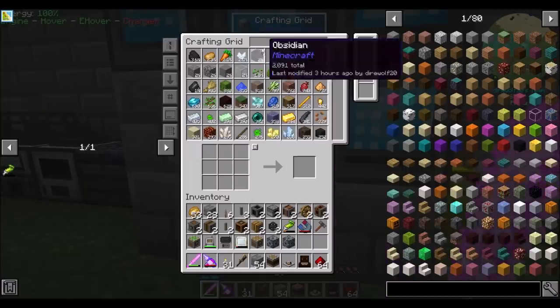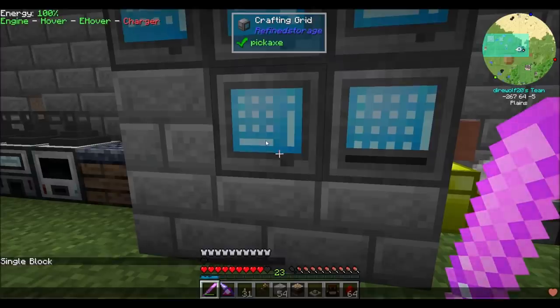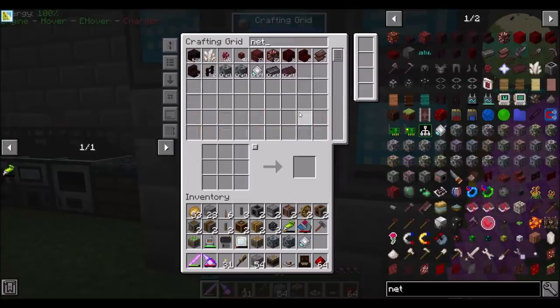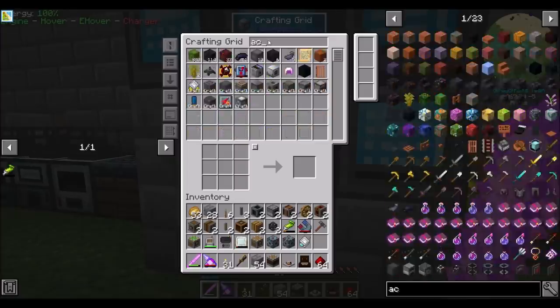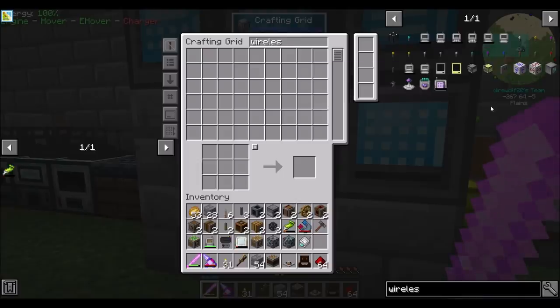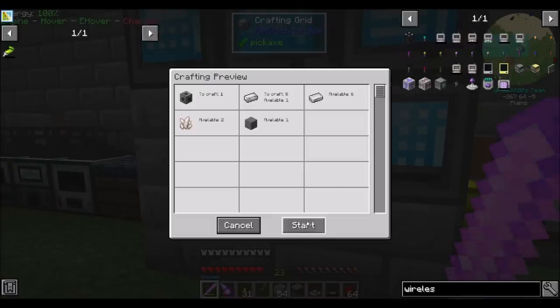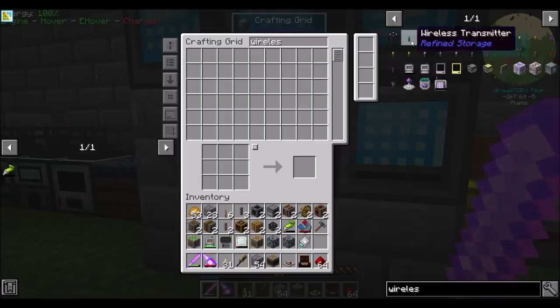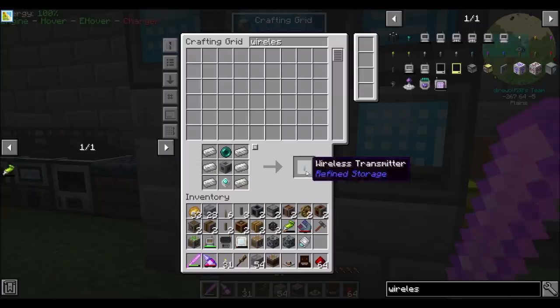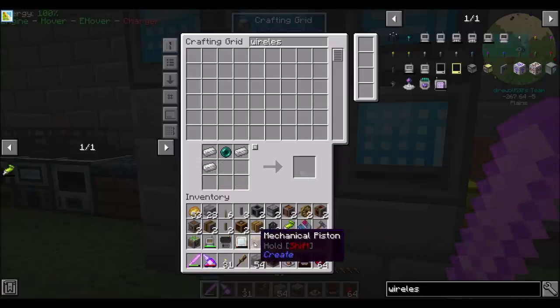Hello everyone, this is Direwolf20 and welcome to episode 53 of Direwolf20's let's play series. I'm getting some networky stuff and maybe even a wireless doohickey, because I'm about to move everything we did last episode into the void dimension or the mining dimension that we have set up, ready to harvest that world up into nothingness.